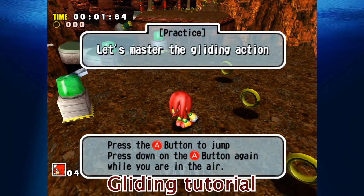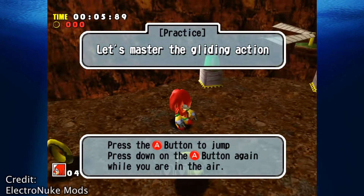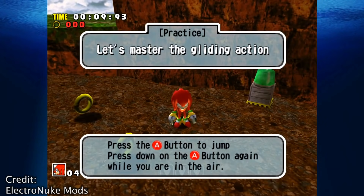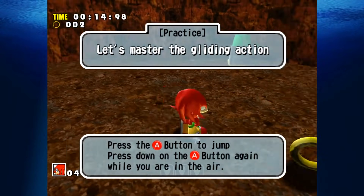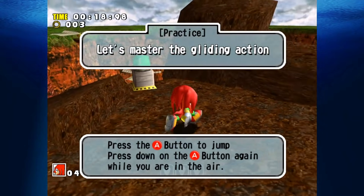Gliding Tutorial: One oddity of the auto-demo is a gliding tutorial at the beginning of Knuckles' Red Mountain stage. This is a little strange because in the final game, Knuckles' first stage is Speed Highway, so this suggests the order of the stages of the game experienced some restructuring.